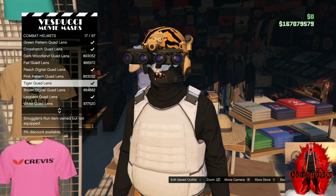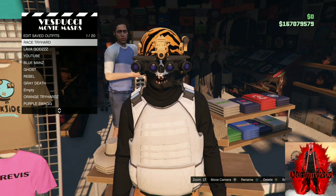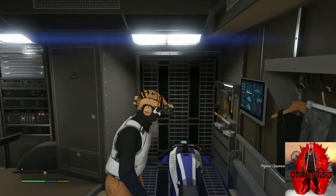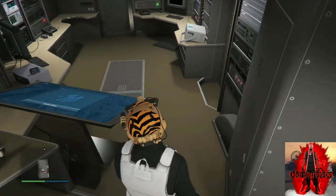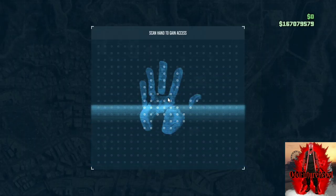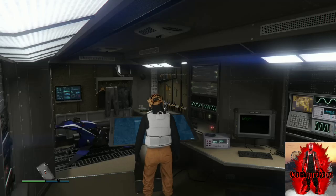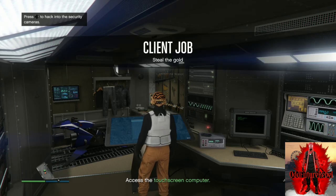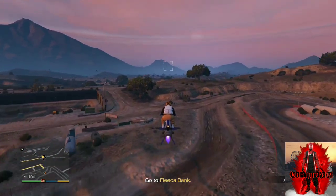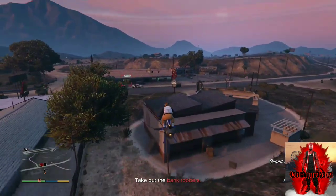Save this as an outfit and request your Terrorbyte, then register as a CEO or MC — it doesn't matter which one you prefer. Once you do, call up your Terrorbyte, make your way inside, go to the touchscreen device, push right on the d-pad, go to client jobs, and start up robbery in progress. All you want to do is scan through the cameras and locate where the bank is getting robbed — that's where the duffel bag will be. It doesn't matter which bank, and if you die during the mission the glitch will still work.